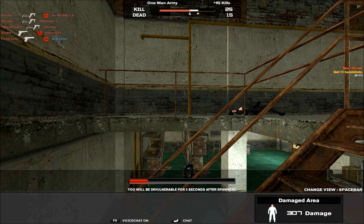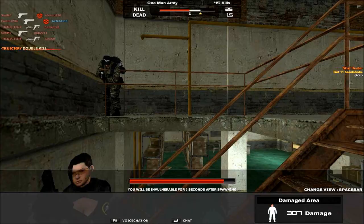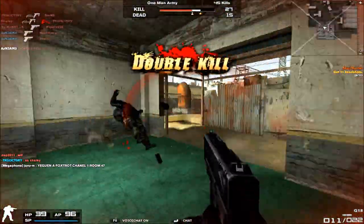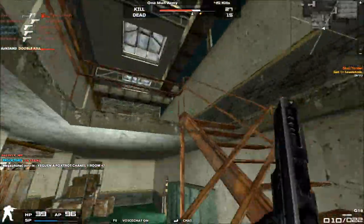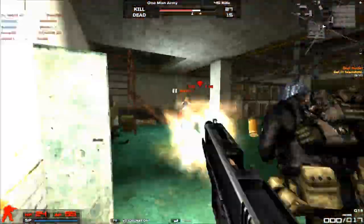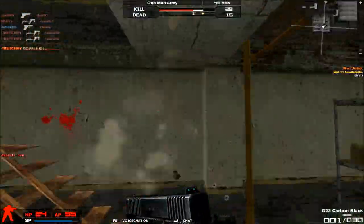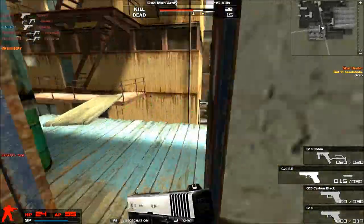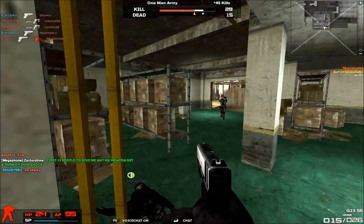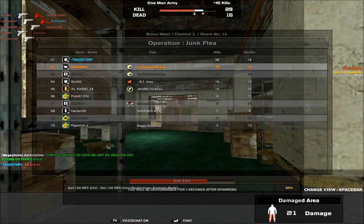The main defining feature of the G18 is 3-round burst. In order to access it, just press F — that's your default key to toggle between different firing modes. Initially when you first join a game, your G18 will be set automatically to single fire, and you must manually change it to burst. You don't have to change it for the rest of the game even if you die and respawn, but do make sure to press F when you first take out your G18, as that'll set it to 3-round burst mode.